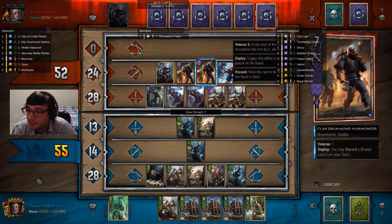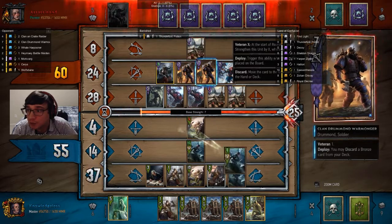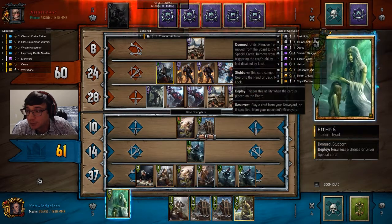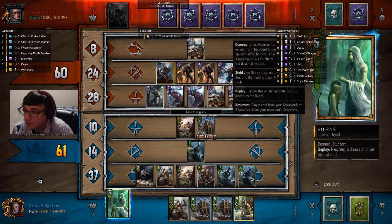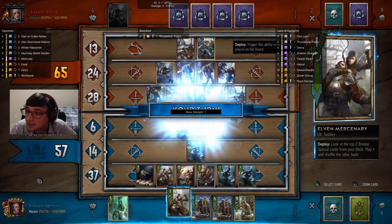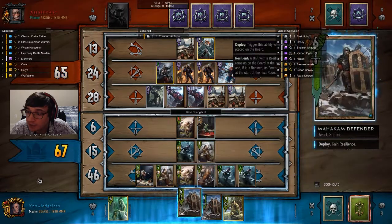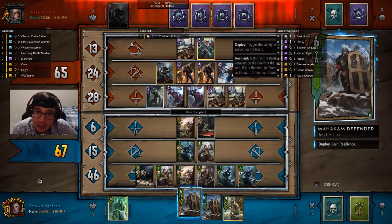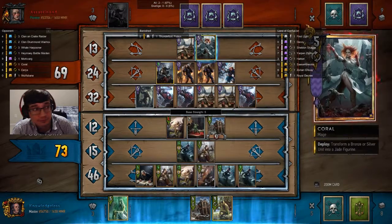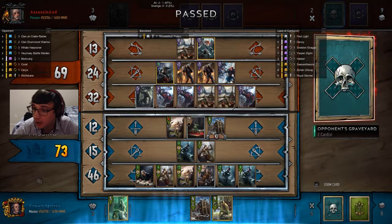I'm only going to play the Mahakama Defenders last because any buffs I give them won't last. I want to make sure all my opponent's removal is used as early as possible. He buffed it up and only hit the four armor, damaging it for just one — the buff counteracted that, so it was a net gain for me. Coral is really strong in this meta — if you're playing Skellige, play Coral. There are so many greedy Scoia'tael players out there that it's probably worth doing. Okay, I win round one.